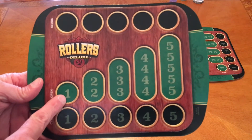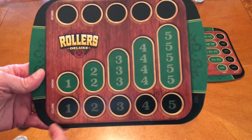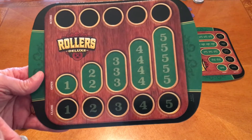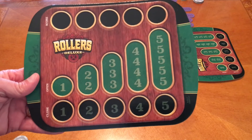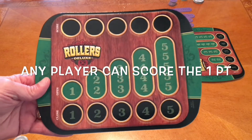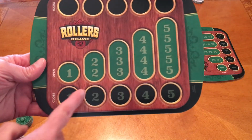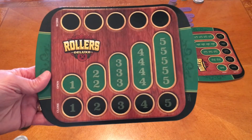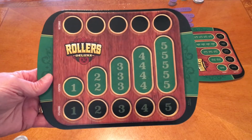We need one one, two twos, three threes in order to open these, and then we just need a single one in order to close it. The first player who closes everything on their board will get two points. Another player can score one point by having the most money. The way we get money from other players is once we have one of the numbers closed on our board, any time we roll that number and save it off, we collect that much from all other players.